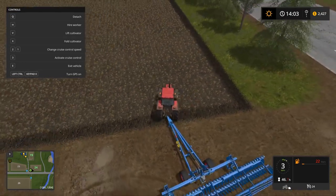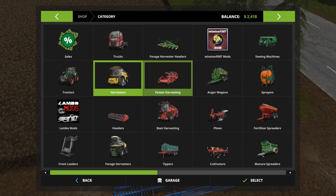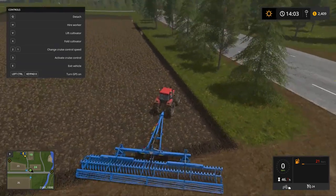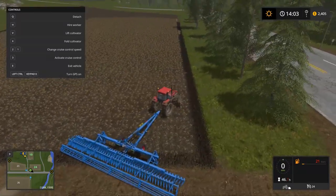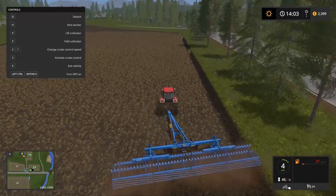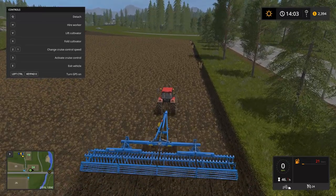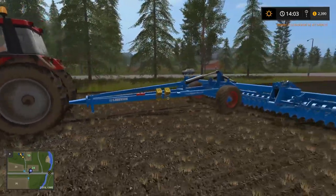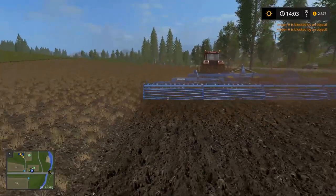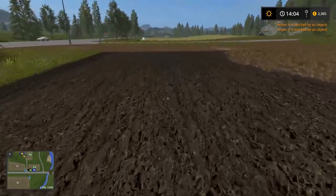We'll probably have to buy a new combine for harvesting and possibly a specific potato planter too. This cultivator is excruciatingly slow with the small tractor. Let me line this up for a perfect pass and then get a worker doing this — it's going to be a lot of tedious work. Look at that — four rows at once. If we were using our regular cultivator, that is amazing.